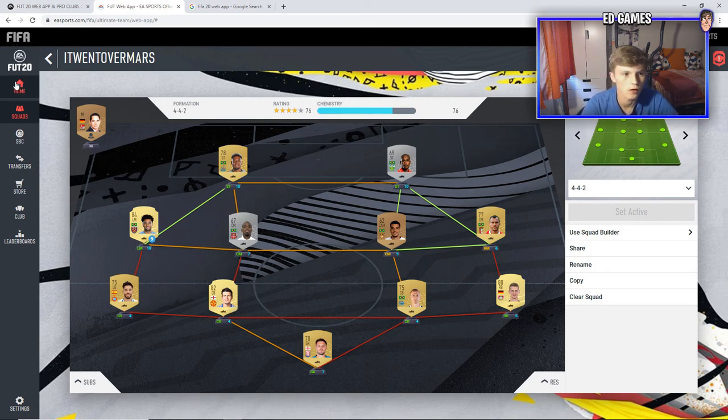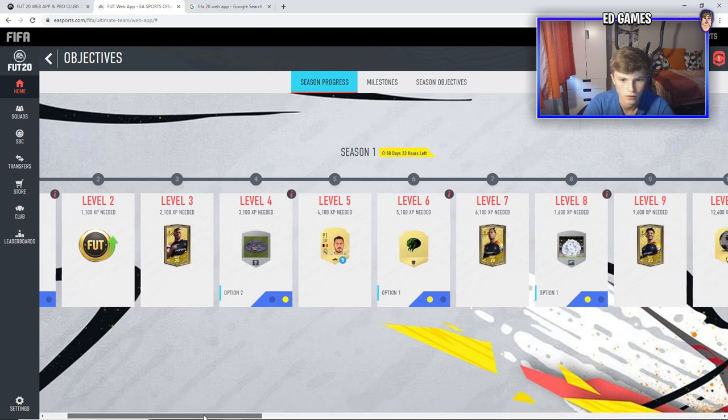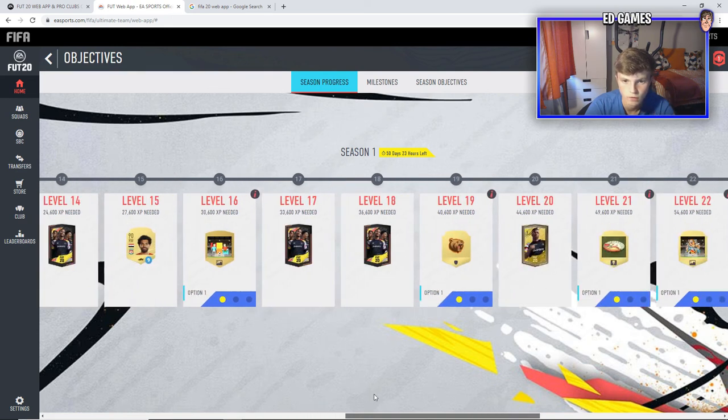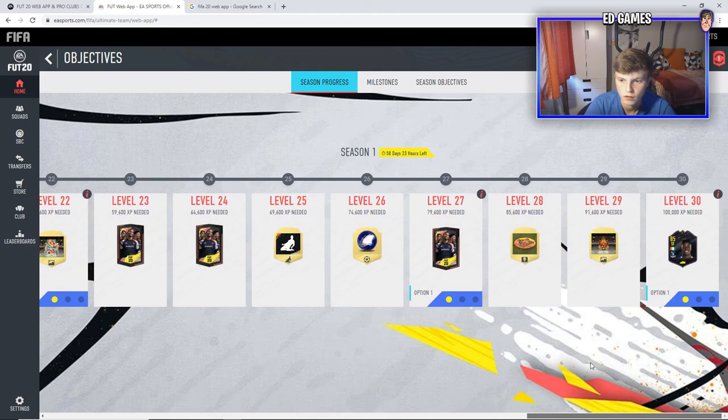I wanted to go through the milestones — they've got them on here. We've got van Dijk on loan but at level two, not sure how you level up — I'm guessing by playing. There's a coin boost and a pack reward there. You can scroll over to see them all: Hazard loan at level seven, a pack at nine, a better pack at fourteen. Fifty days shown, packs at levels seventeen, eighteen, twenty, twenty-three.